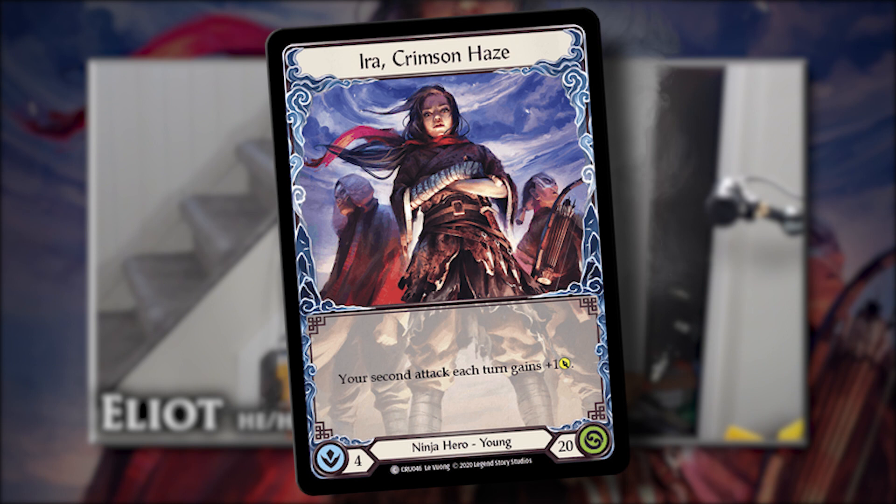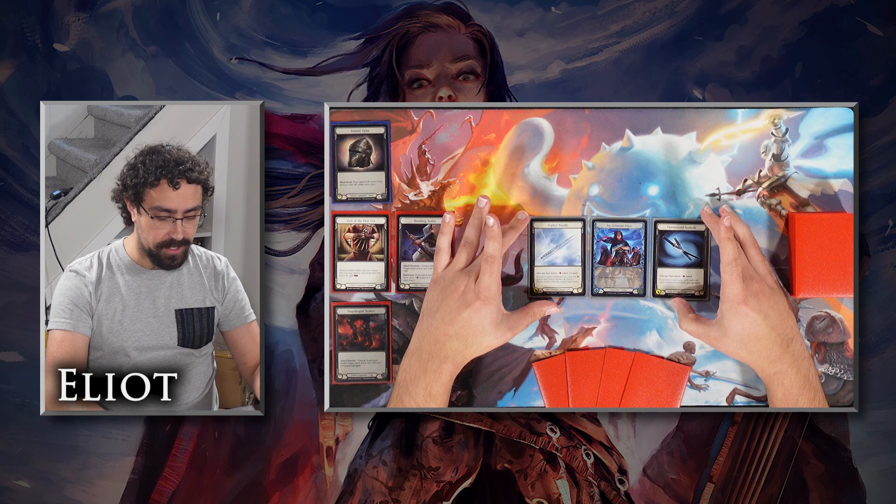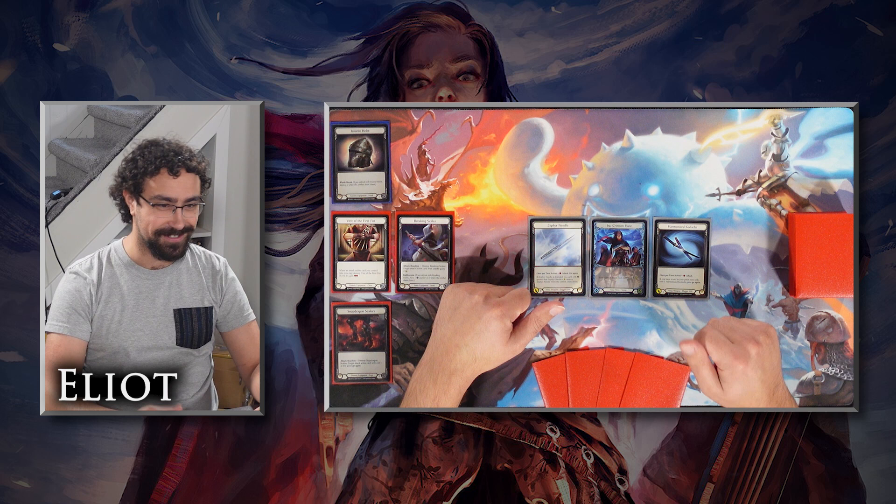Hello and welcome back to another episode of Blade Break. I am Elliott, joined by Bill. We're doing the Lexi gauntlet again. We probably don't know what order these are releasing in, but here we are. Today against Bill's Lexi deck, I am playing Ira, Crimson Haze, suited up with two weapons since they are both one-handed: a Harmonized Kadachi and a Zephyr Needle, because Bill's deck does not play defense reactions.